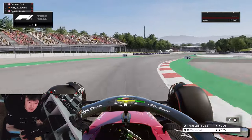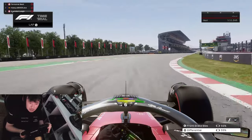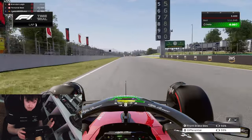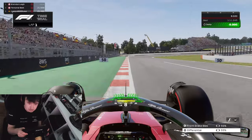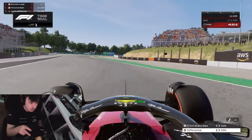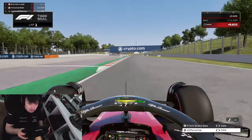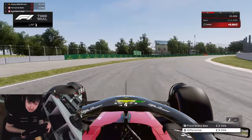Hello everyone and welcome back to a brand new F1 23 tutorial. Today I'm going to be teaching you how to get better rotation out of your Formula One car in the F1 23 game, going faster around the corners. I'm going to break it down into simple driving techniques, then delve into the setup and how you can tweak things like wings and anti-roll bar to help get more rotation and front grip into the apexes.